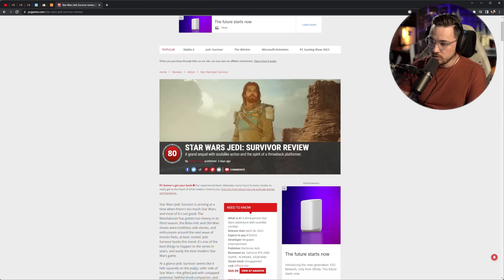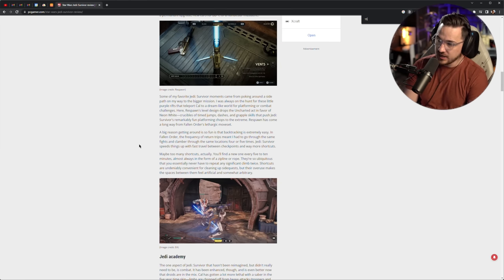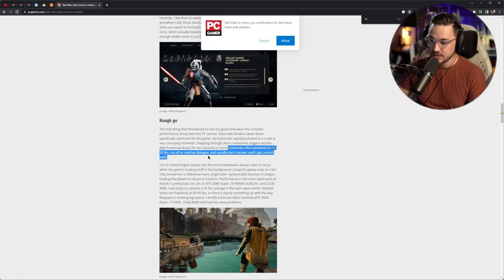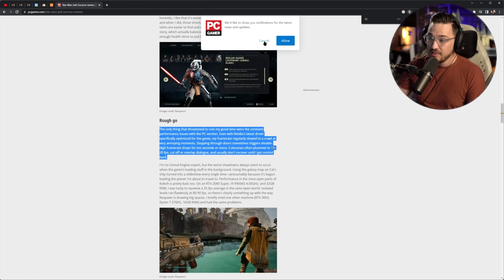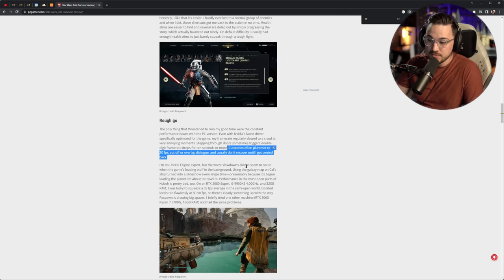So I have a few questions. Why didn't the press make a bigger deal of this? This seems like a huge problem, and it's surprising that there weren't more penalizations towards this game. Even PC Gamer gave it an eight out of 10 while mentioning that it's basically unplayable. Star Wars Jedi Survivor, 80 out of 100, even though they describe very openly that this thing often drops in cut scenes to 15 to 20 FPS, with cutoff or overlapping dialogue because the timelines don't sync up, and it usually doesn't recover until the player regains control. That is ridiculous.